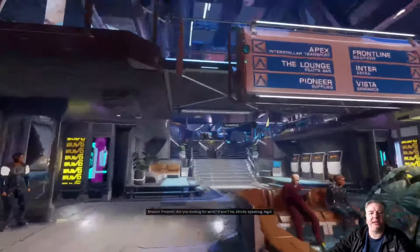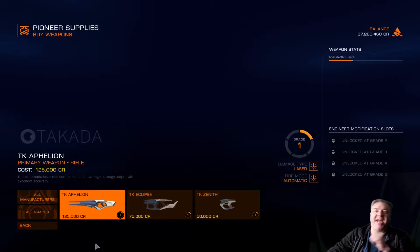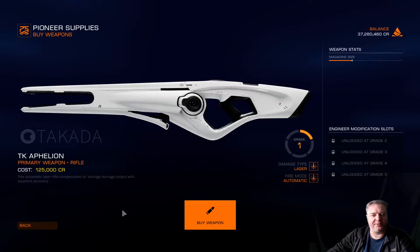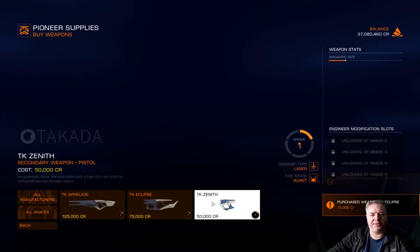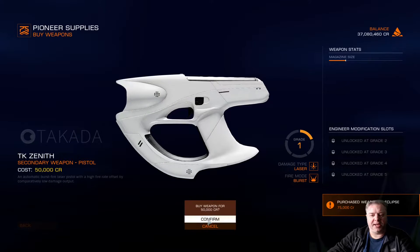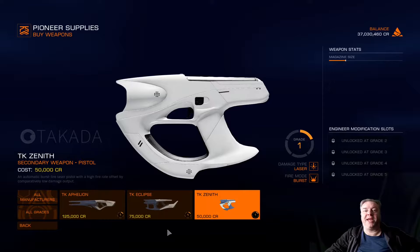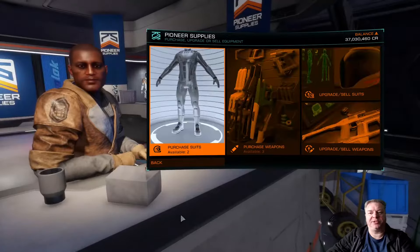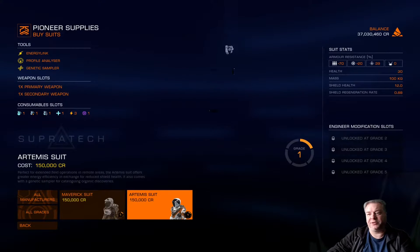Before I go into a mission, I'm travelling around the galaxy to see if I can find a Dominator suit. I've headed over to a high-tech system called GD219, and I'm at a place called Mackie Ring. If I go up into the Pioneer Supplies, they unfortunately don't have a Dominator suit, but what they do have are the Energy Weapons, so I'm going to buy those. If you're up against shielded targets, that Affiliant is going to be useful.